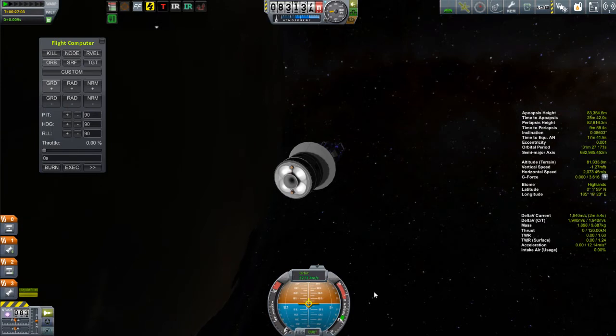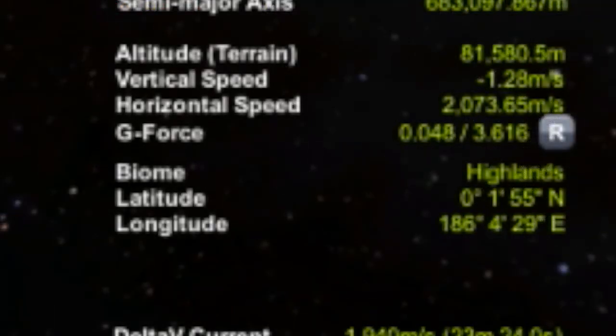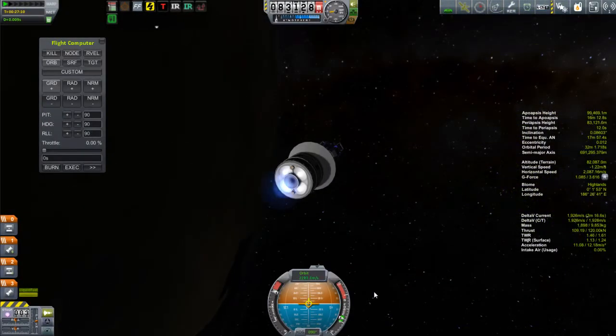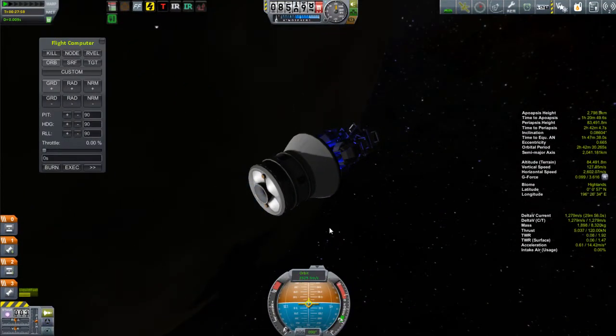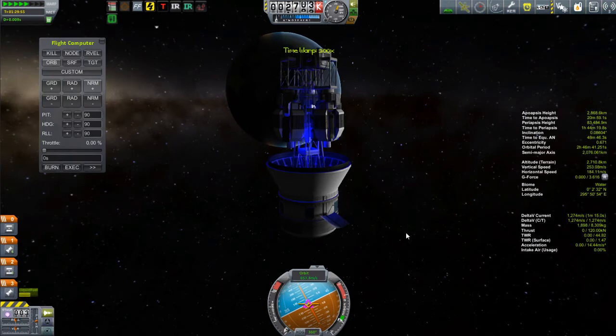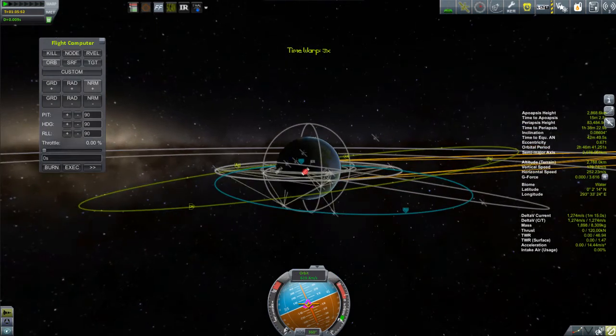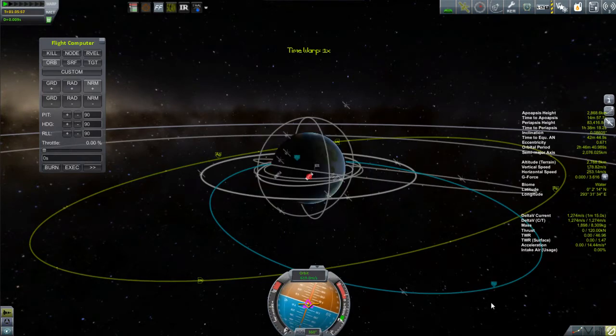I use Kerbal Engineer to give me my longitude and decide when to burn. I burned just about a degree ahead of 187 degrees east. To be honest, this burn took a little longer than I expected so I probably should have burned a few degrees earlier, but it comes out okay. All I have to do now is keep burning until apoapsis gets up to around 2,868 kilometers. Truth be told, this is probably overkill — I don't really need a satellite locked over the KSC, and the main purpose of these satellites is just to provide communication links to my interplanetary probes heading to Duna and Moho.